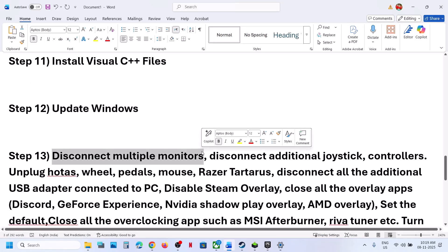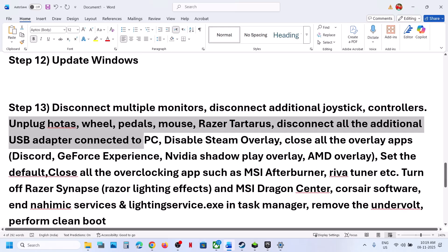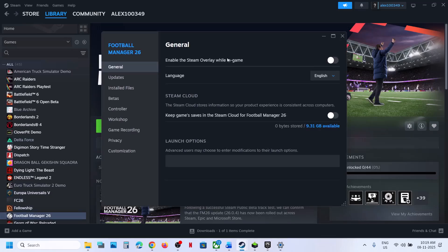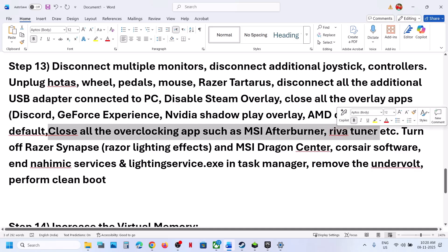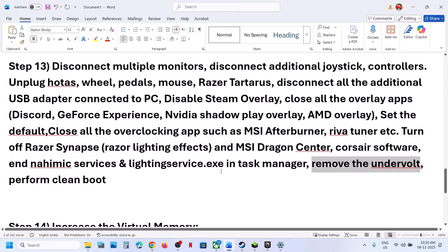If still not working, disconnect multiple monitors and try launching the game on a single monitor. Disconnect any extra controllers connected to the computer — if you have joysticks, a wheel, pedals, or any kind of USB adapter connected, disconnect them. Disable Steam overlay: right click the game, select properties, and turn off the option which says enable the Steam overlay while in game. Close all overlay applications such as Discord — go to Discord settings and turn off overlay. If you have GeForce Experience or the Nvidia app running, go to its settings and turn off the overlay. Also, do not overclock — set it to default and close all overclocking applications like MSI Afterburner or RivaTuner. Close any third-party services or applications running, and if you have undervolted your GPU, remove the undervolt. Then launch the game.